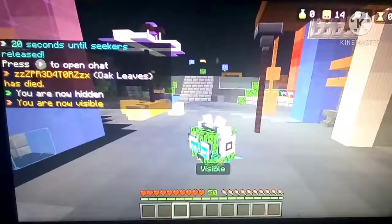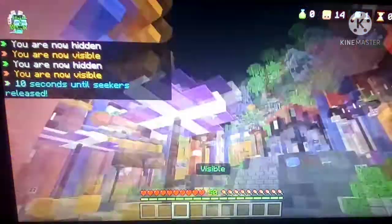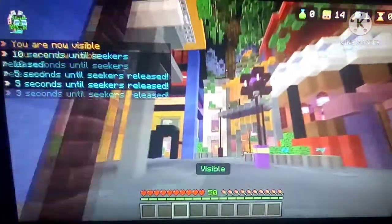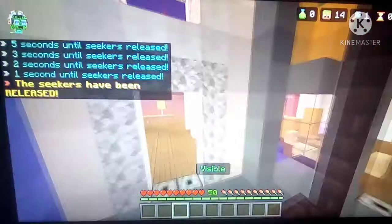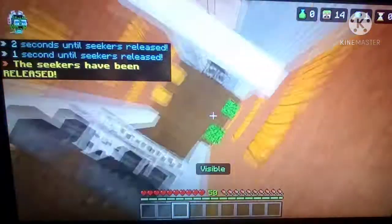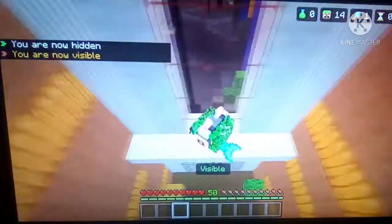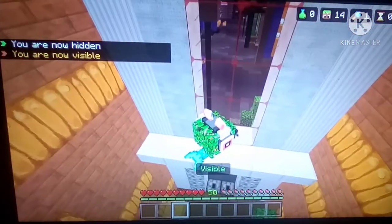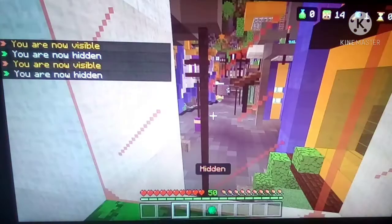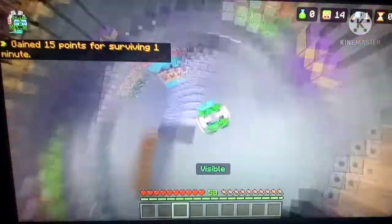For Plasma you can honestly be anything you want — I prefer oak leaves because I think it looks the best. You spawn in a big area, then go down this way until you see a white building. Go into the building, up these stairs, and boom — right here is a really decent spot. It looks even better with a friend. I remember one time me and a friend went into these two spots and were looking out the window watching seekers chase hiders.